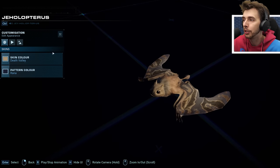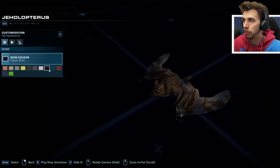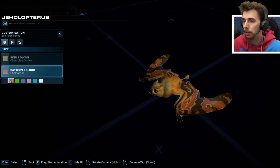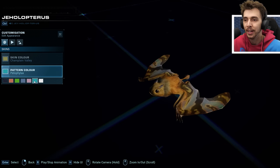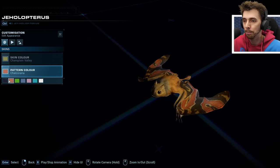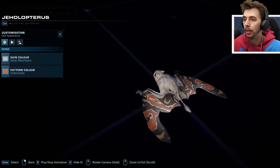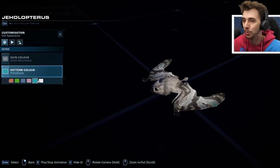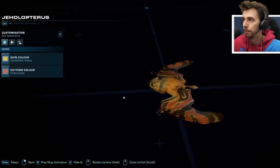Look at the skins on this little cutie! The Sonoran skin looks nice, Chaplain Valley looks really gorgeous, as does Quillan Mountain — the contrast is great. The Yukon River looks good too; Amazon Rainforest is okay but I think Chaplain Valley is still my favorite. As for patterns, look at that butterfly-like one — it's gorgeous. There's no reason to pick plain when you have all these amazing options. Chalcarana with either Quillan Mountains or Chaplain Valley — it has to be.